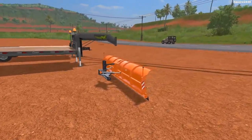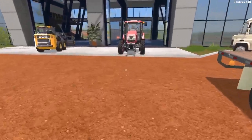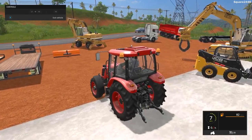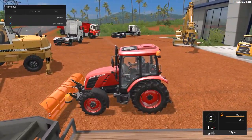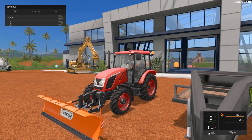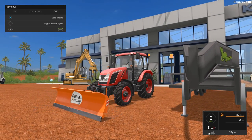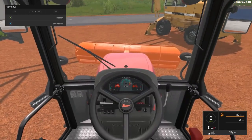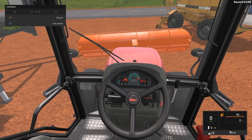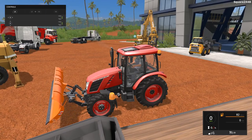Up next, in the final attachment we'll be taking a look at today, is a three-point plow. I really do like this one a lot. We'll be using it very soon, so stay tuned. Once you attach it, you can use the mouse controls — it lifts up, lowers, and when you press the opposite direction, it does angle. You could raise it up, and on the first-person view you do have two markers. You could also tilt the plow this way if you'd like, which is a pretty cool feature.